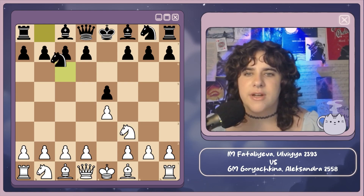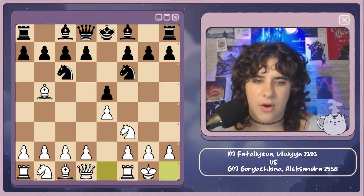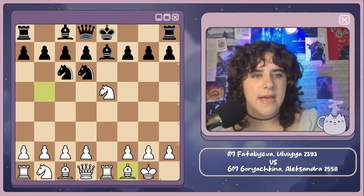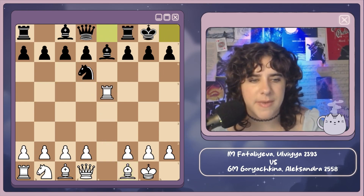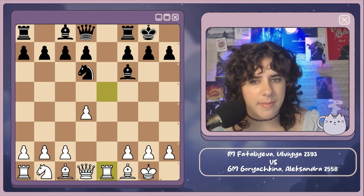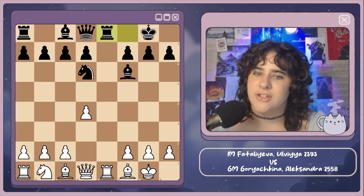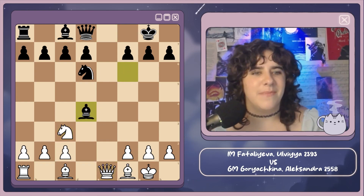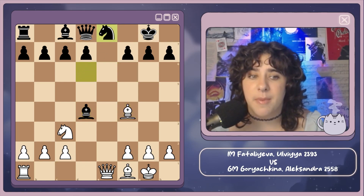We get e4, e5, knight f3, knight c6, bishop to b5 — the Ruy Lopez — and now knight to f6, castles, knight takes e4, and we get a couple of trades. Bishop to f1, knight takes e5, a bit of a trade of pieces, and now d4. Bishop to f6, rook one going back, rook eight, both players shuffling pieces. Goryachkina offers a trade of rooks and she's like no thank you — knight c3. Queen takes d1, bishop takes d4, bishop to f4, knight to e8. Goryachkina is currently up a pawn.